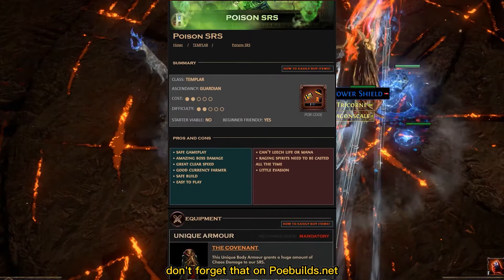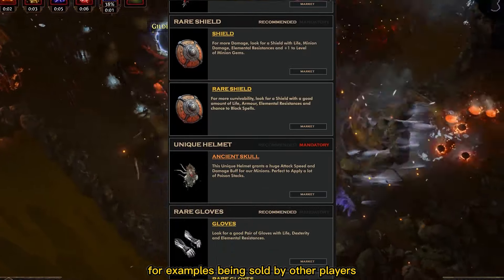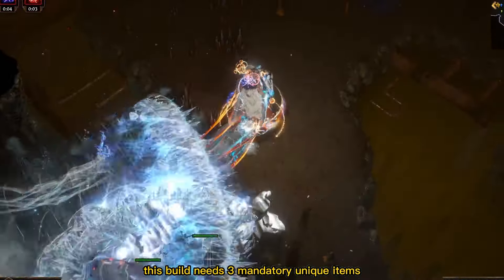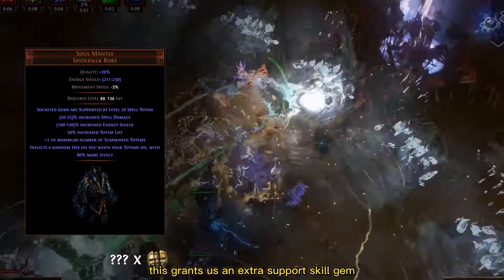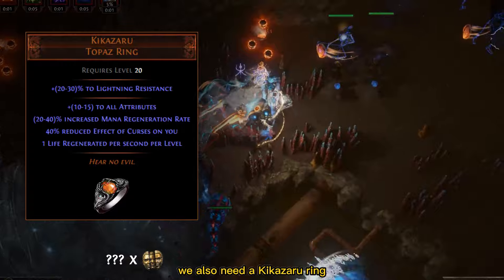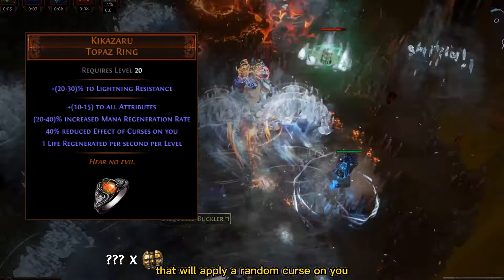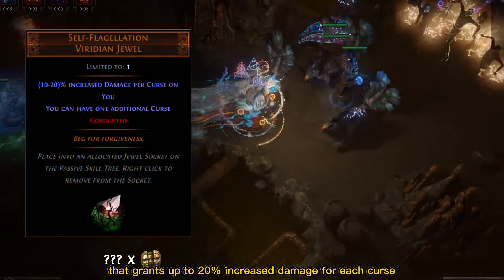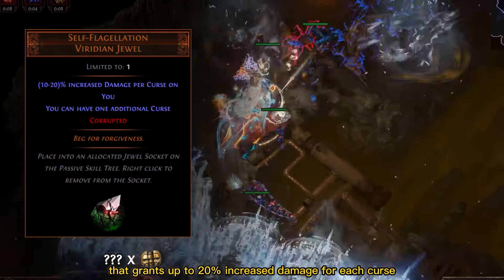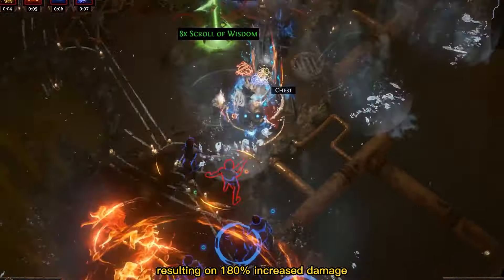On PoeBuilds.net you can find a list with all the equipment you need to buy for this build, with direct links to examples being sold by other players. This build needs 3 mandatory unique items, but they are normally very cheap. The first is the Soul Mantle armor, which causes socketed gems to be supported by a level 20 Spell Totem — granting an extra support skill gem. We also need the Kikazaru Ring to counter the effect of curses, because a side effect of Soul Mantle applies a random curse on you whenever a totem dies.